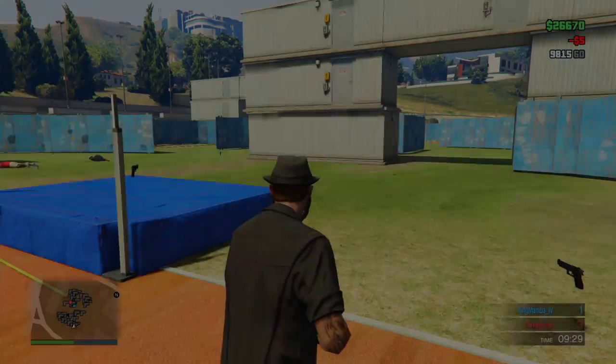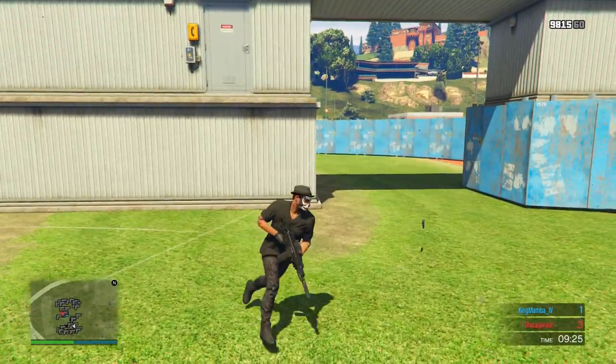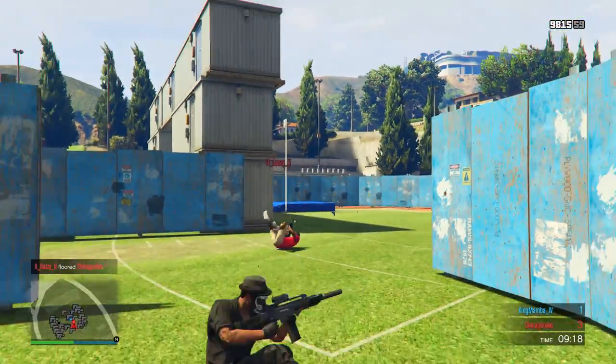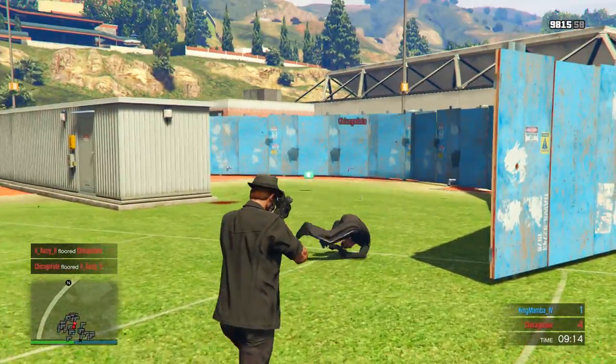Another thing you can do — like I said, when you're out in the open and someone's on a wall — if you're aiming down like this it automatically flicks up to them. I don't do it when I'm on the right because it's really cheap, but if you do it when you're on the left it makes it fair so the person on the right doesn't kill you.